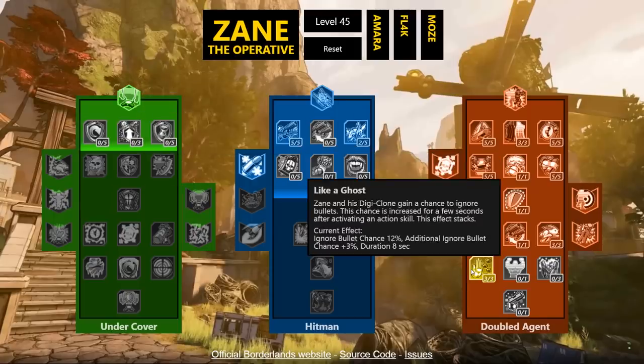Like a Ghost: Zane and his Digi-Clone gain a chance to ignore bullets — 12% base chance increased by 3% for a few seconds after activating an action skill, and the effect stacks. It's kind of like an absorb shield but instead of absorbing bullets they just pass through you harmlessly. Really cool interesting skill that helps survival.